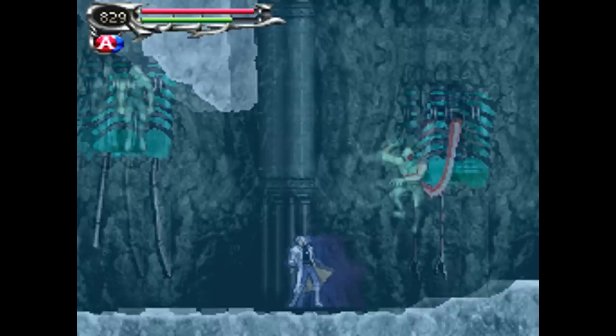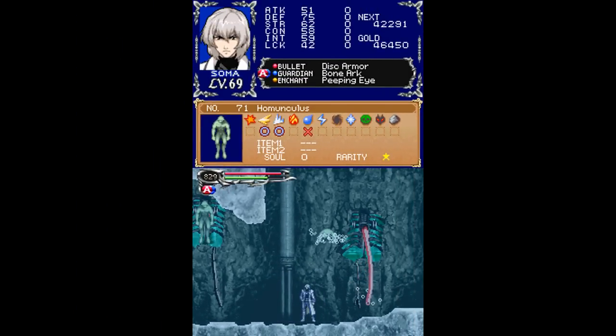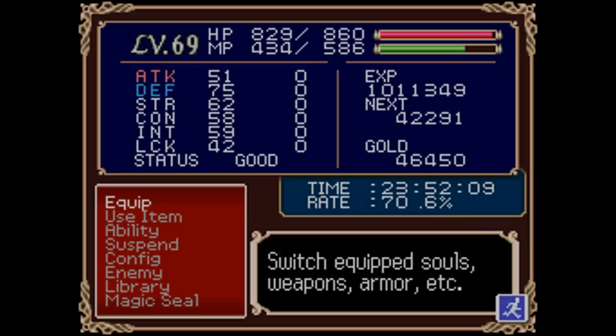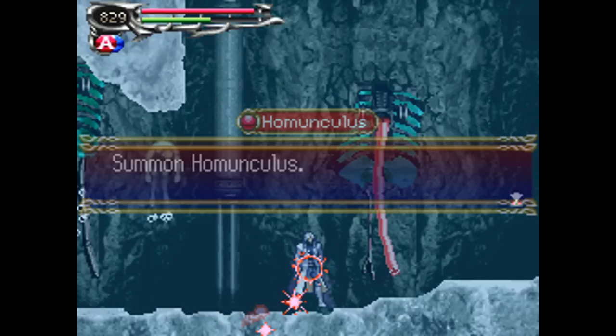You'll probably recognize this music right off the bat — this is the Wizardry Lab music. And there's our first new enemy, the Homunculus. I will get that soul and I'll be right back. Okay, I've got the Homunculus Soul, which allows you to summon Homunculus.